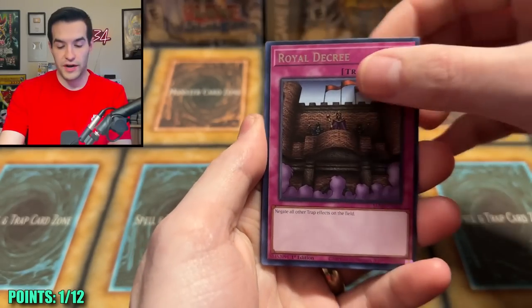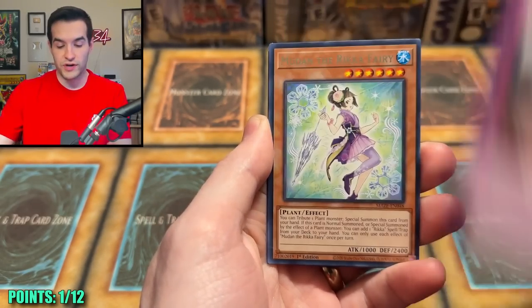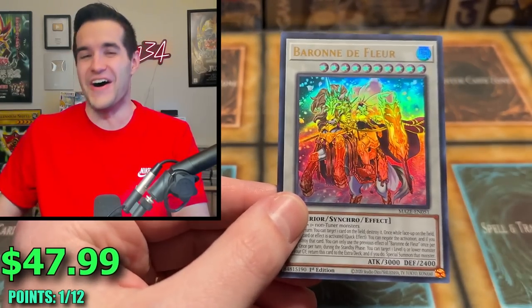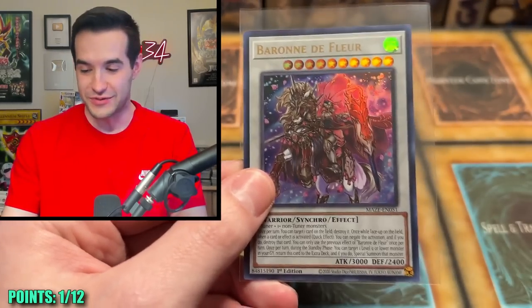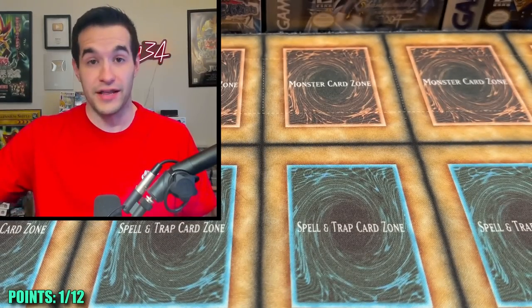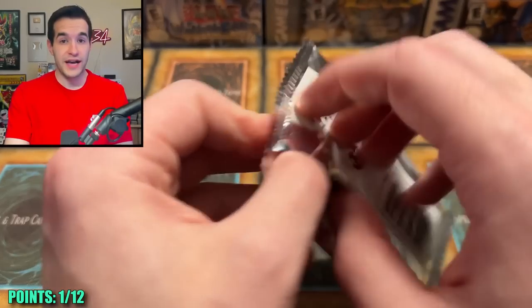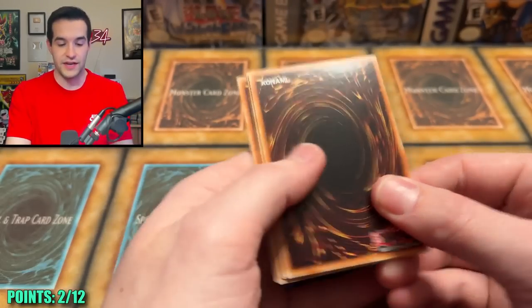Let's see if we can get a Collector Rare now. I don't think we pulled a Collector Rare, an Ultimate Rare, or a Ghost Rare last time — it was Ultra Rare, Secret Rare, and then the big-time Starlight Rare. A Baron to floor — let's go, an Ultra! I'm pulling so many of these recently. I've pulled like four Barons recently. Unfortunately the Baron only counts as one point even though he's 46 bucks. So we're at two points now, which is 10 points away.